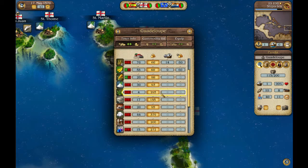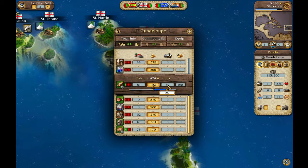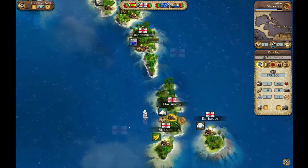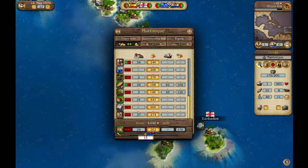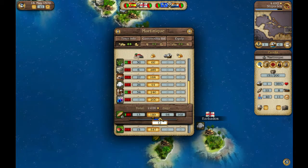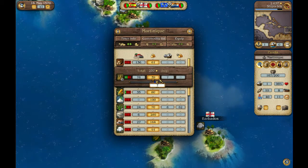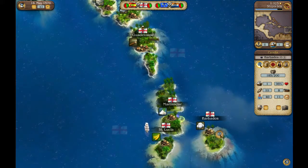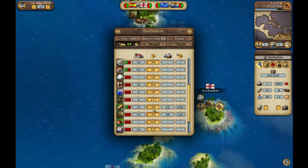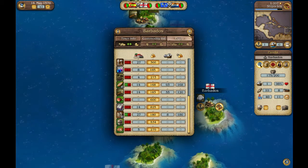Pretty much every island produces fruit, and they also produce a ton of cocoa — more than enough for their own good. So we'll be able to sell all that bread back for nice profits, and also buy some more cocoa. We're getting kind of close to filling up on it, but we will buy hemp and wheat, then head to Barbados where we'll be able to sell the wheat and the hemp in order to get one more cocoa, some cloth, and some rope.